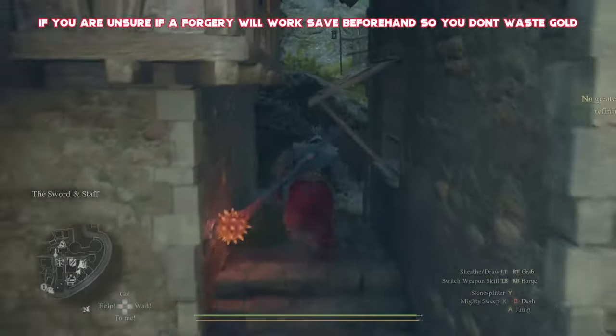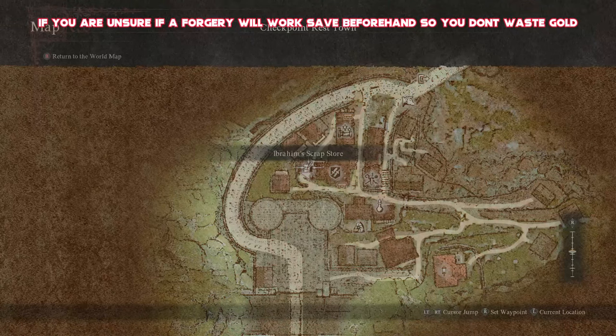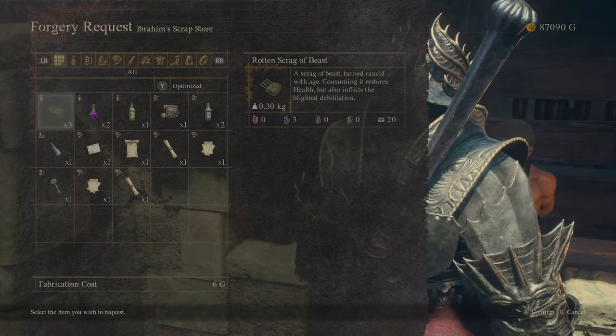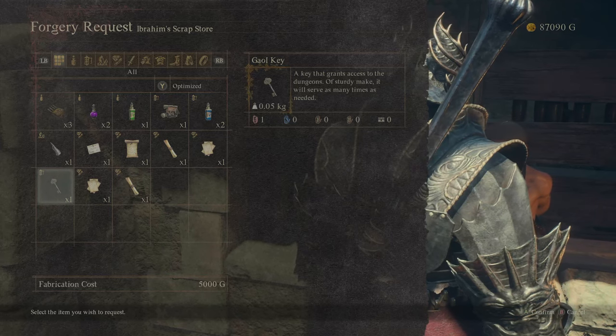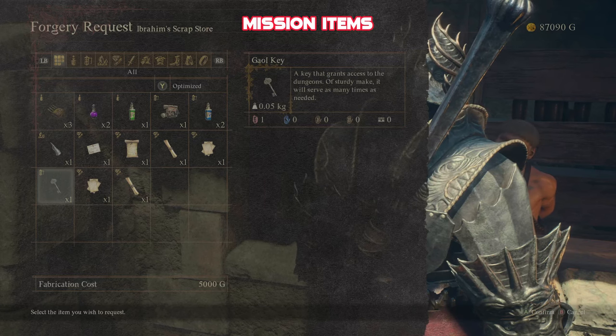Keep heading along until you find this fella just here — this is going to be Ibrahim's Scrapstore. After a whole bunch of trial and error, there were a few things I found absolutely amazing to make counterfeits of, and other things not so much — a little bit more of a waste of time, or just a waste of gold.